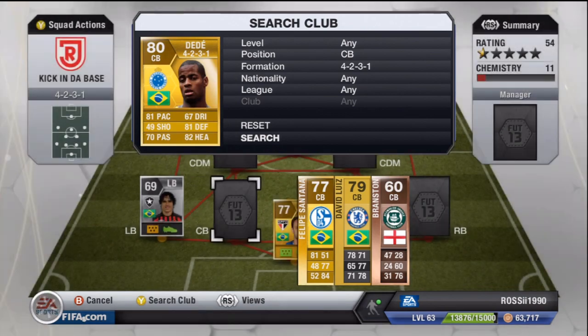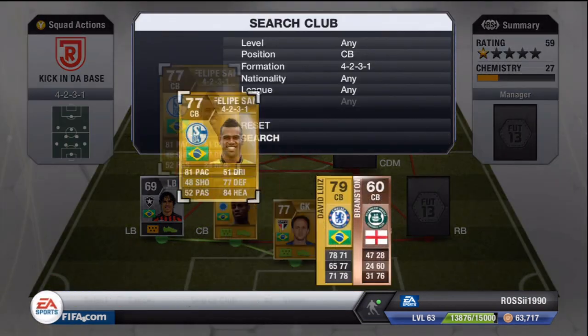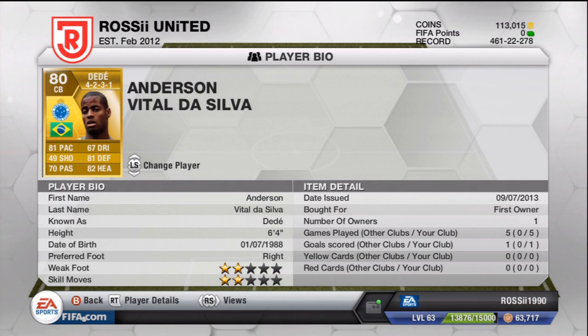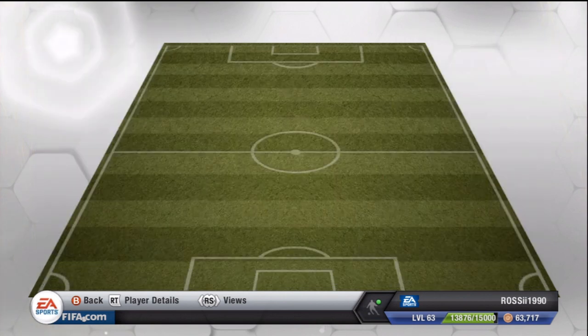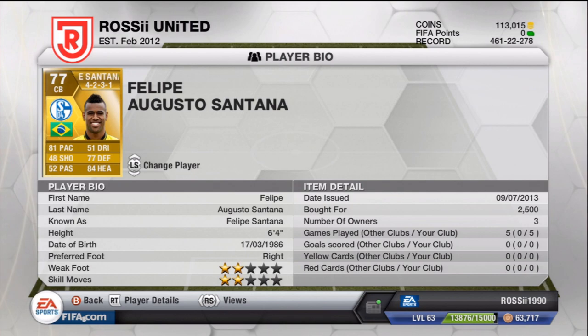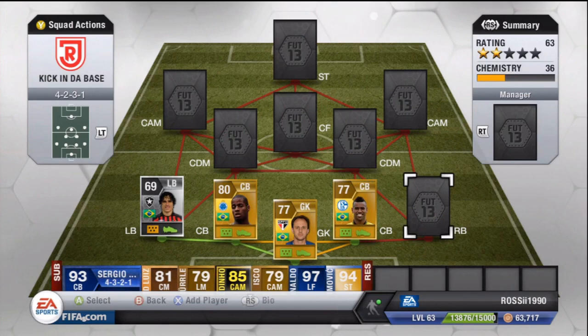Moving on to our first couple of transferred players — two center backs: Dede and Santana. I packed Dede in the pack opening yesterday, which was pretty ideal. He's a decent player — he hasn't changed a lot, just changed clubs in the league. I packed Flippy Santana twice, sold him for six and seven K, then bought him back for 2.5K, so I made a little profit. He's a pretty standard center back — again, only changed team in the same league.